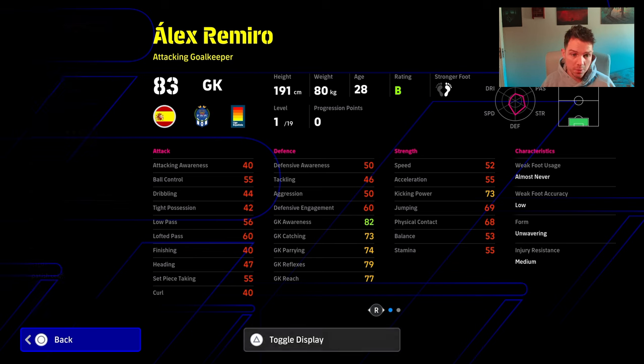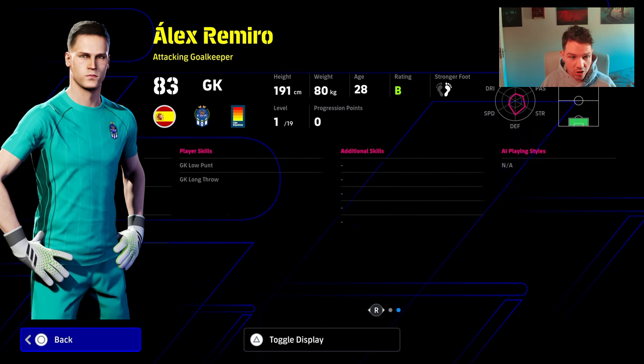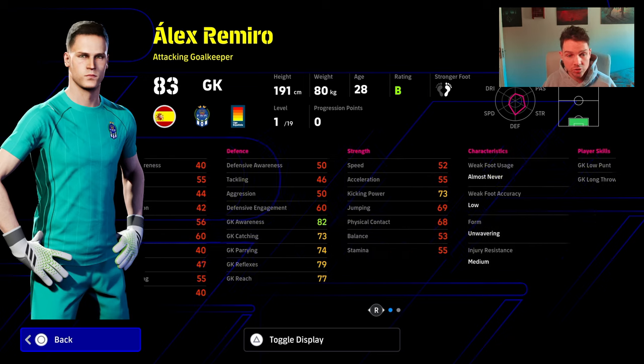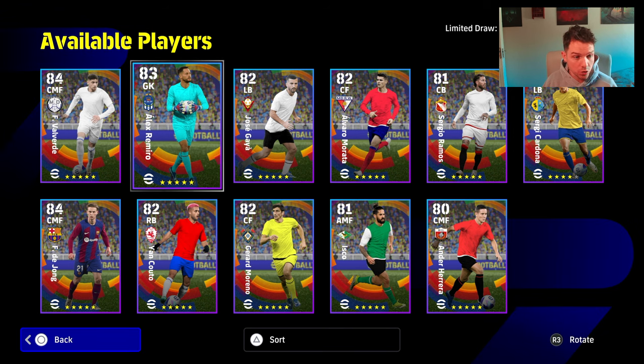Goalkeeper — I never even bother with the goalkeepers anymore. There's probably about five goalkeepers you can get for the first six months of your gameplay if you're not going to spend coins: Donnarumma, Oblak, Courtois, any of those. This guy does have long throw, low punt, and unwavering form. He is 191cm, but his stats are just not where they need to be. You need awareness and reflexes at least 90 — minimum 90 for any stat. And even at that, the goalkeepers are a non-issue really. If you come up against a good player, they're going to bang it in — there's nothing you can do about it.